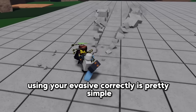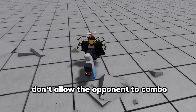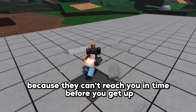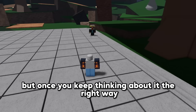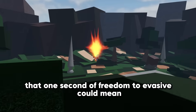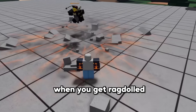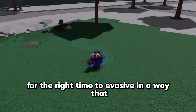Using your evasive correctly is pretty simple once you take five minutes to understand a few things. Don't evasive off the end of attacks that don't allow the opponent to combo, like normal punch or a blocked flowing water — these attacks send you far away, so there's no point in using your evasive because they can't reach you in time before you get up. Using your evasive at the right time is difficult at first, but once you keep thinking about it the right way, you can get good at it pretty quick. When you get knocked down or thrown up by an attack, that one second of freedom to evasive could mean your victory. You have to take notice of how your opponent fights, predict what they're going to do when you get ragdolled, then wait for the right time to evasive in a way that lets you punish them.